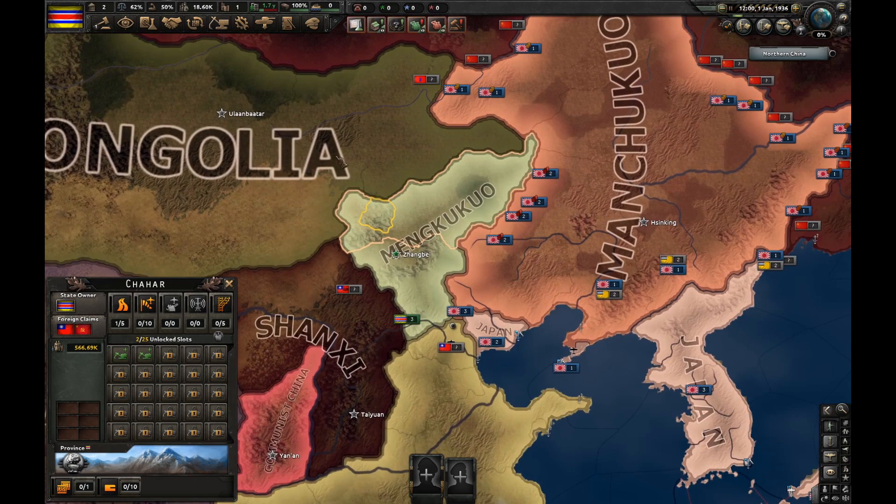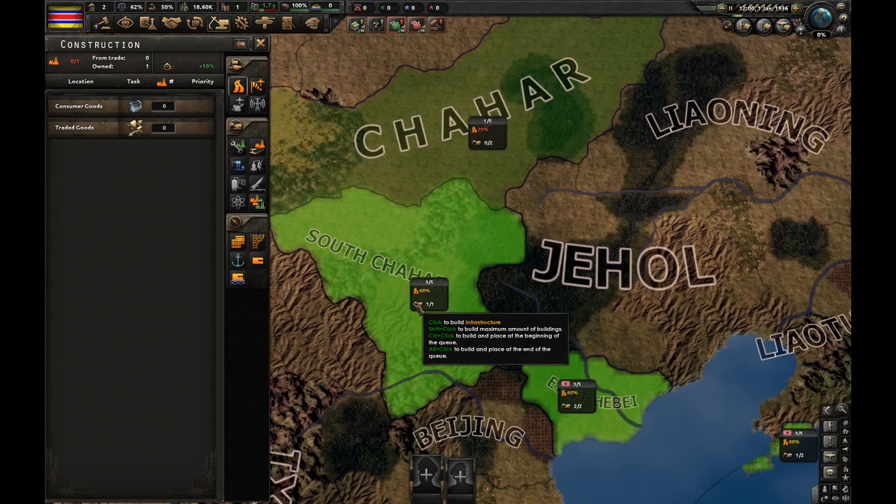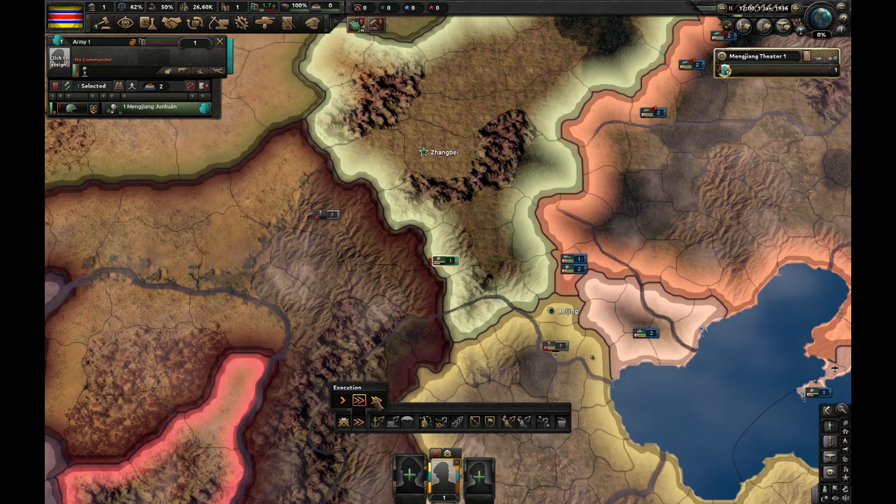So first things first, let's research regular stuff as well as Trono Mechanical Engineering and basic machine tools. As for building, I'm going to build one level of infrastructure in South Chachar. For focus, we're going to pick political effort. Let's keep pulling an infantry division and exercise it. And yeah, that's about it. Let's start.